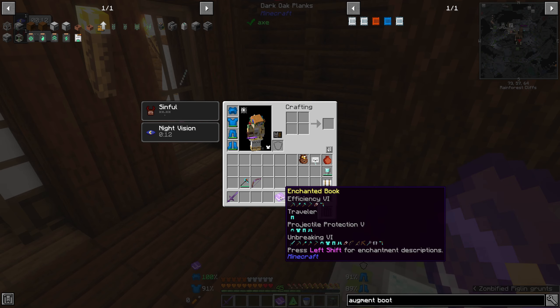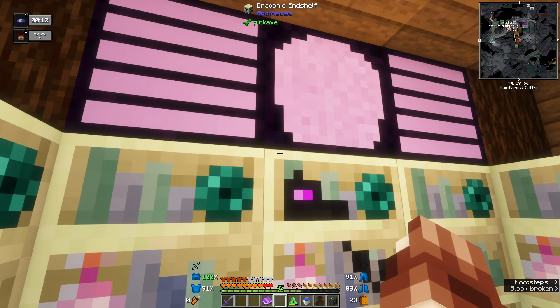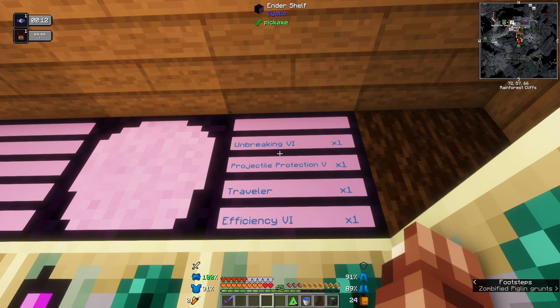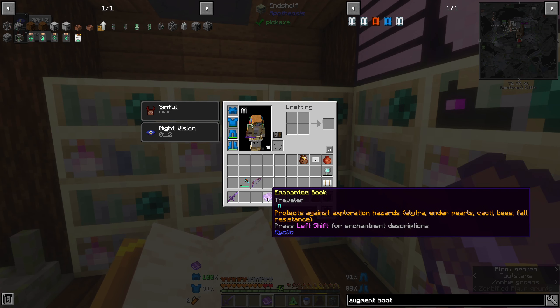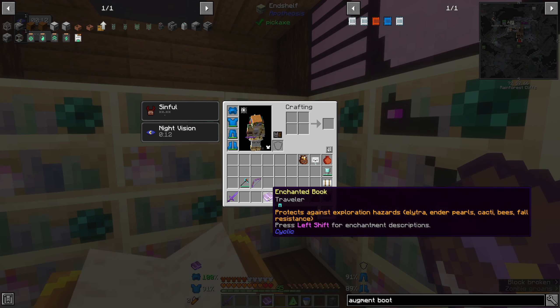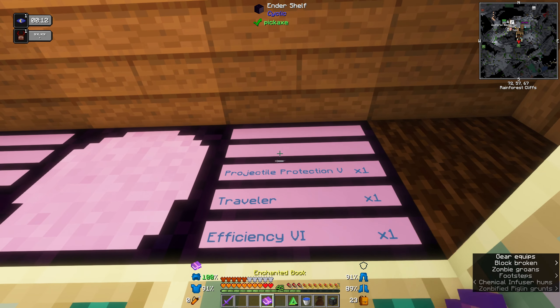With the book, this is from Cyclic — the ender shelf and controller. You right-click the enchanted book and see all the enchantments on it. Then if you right-click on, say, traveler, you get a book with just that enchant. The traveler enchant means you'll never take damage from elytra, ender pearls, cacti, or bees — not bad!